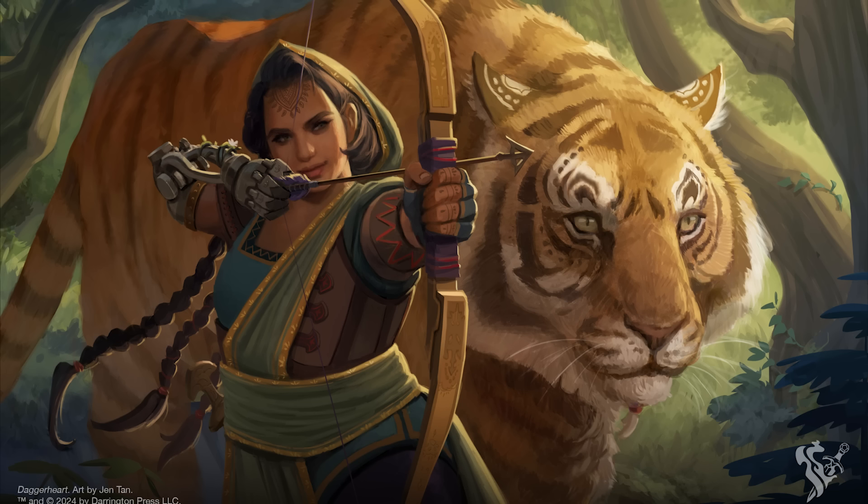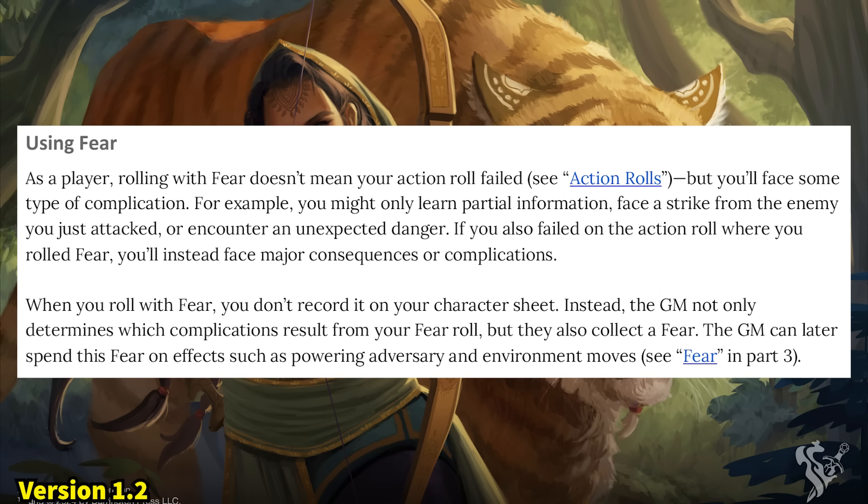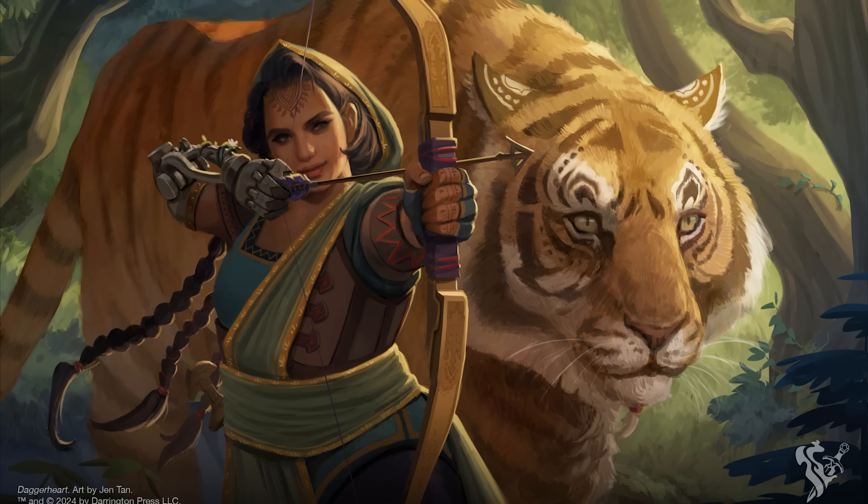The next major change is related to how GMs gain fear. In Playtest 1.2, whenever a player rolled with fear — regardless of whether the roll was a success or a failure — the GM would gain a fear and have the option to make a move if that made sense. Making a move can be anything from showing a player how their action impacted something around them, asking that player a question, or maybe even starting an encounter — it all depends on the fiction at the time.